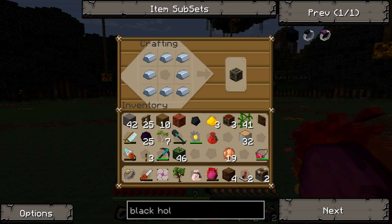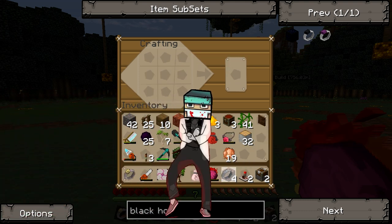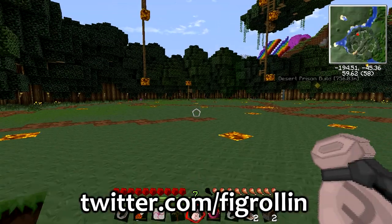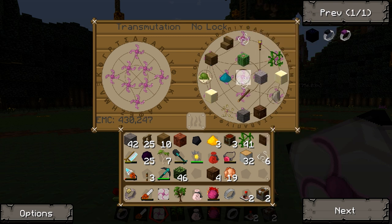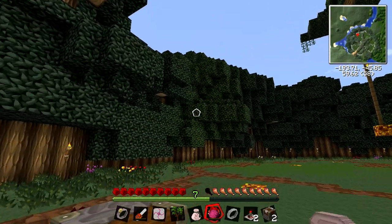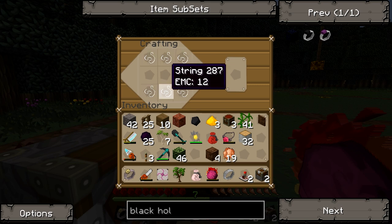Let's get ourselves one of these bands. I need some string - where's my Falconite amulet? There it is. Do I have any string in this chest? Yes I do. I need six more but this EMC device just makes it so easy. One more and the original. Let's just keep one in the alchemical bag just in case we need it again.